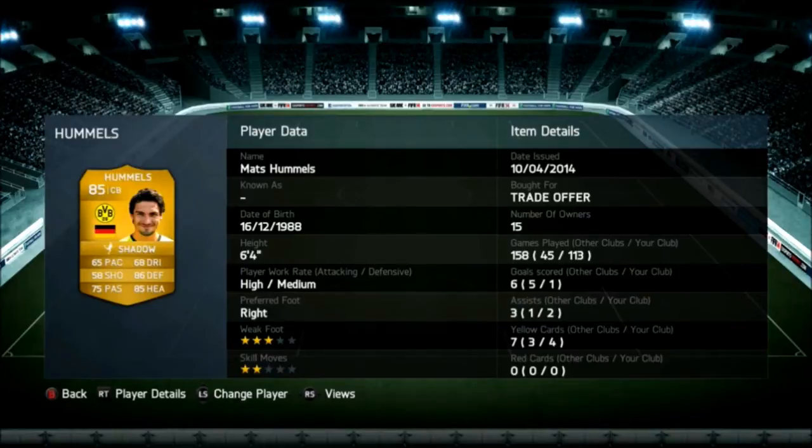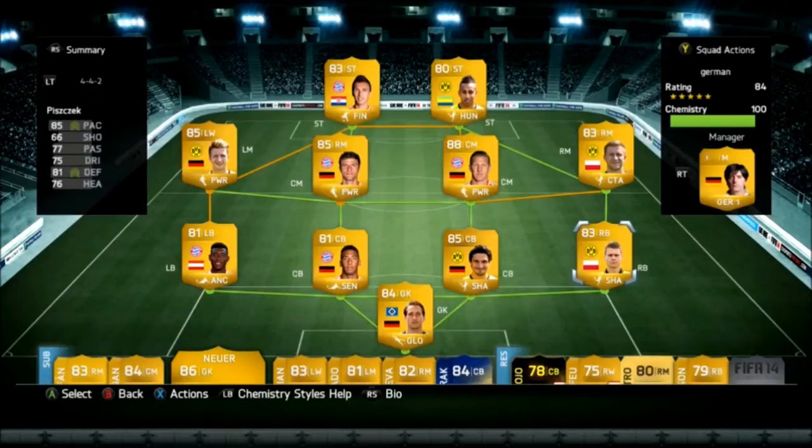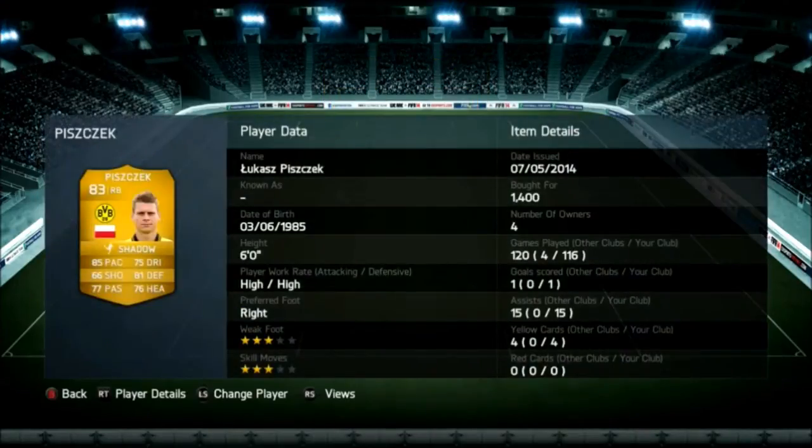Probably my favorite defender — Mr. Hummels. I love him so much. He's a beast at 6-foot-4. He doesn't let any headers in — he's just an all-around great player and I definitely recommend him. He's only a few thousand coins; as you see I got him for a trade offer.